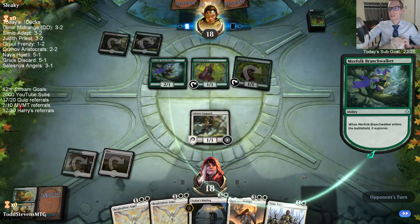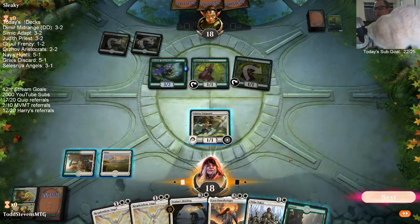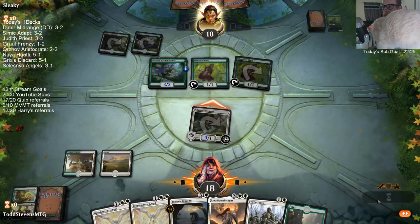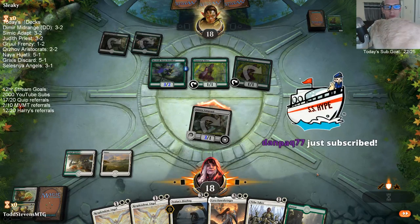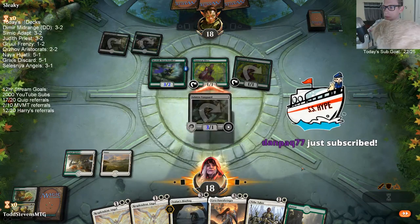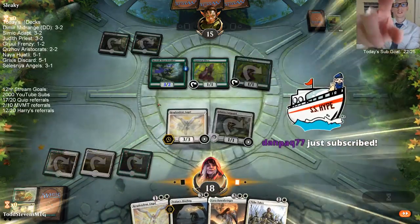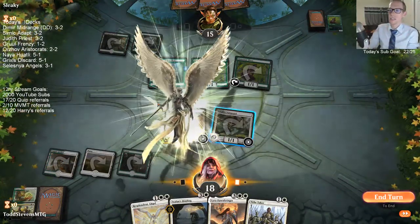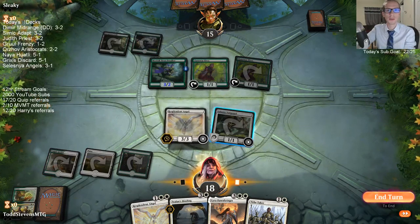So if we draw a land I'm going to Binding — I'd rather Binding than Tithe Taker plus Vanguard. I'd rather just get rid of this Jade Light for good. The good news is our opponent doesn't have anything else — they just have the one card. Oh, Millennium God, you have the Tithe bar but the sub thing didn't show up. Try to refresh your page. Sometimes you have to refresh or hit something at the top of the chat. Millennium God getting that resub — keeping those hype boats in the channel. Sub number 24 on the day!